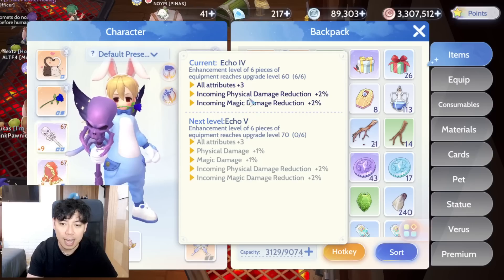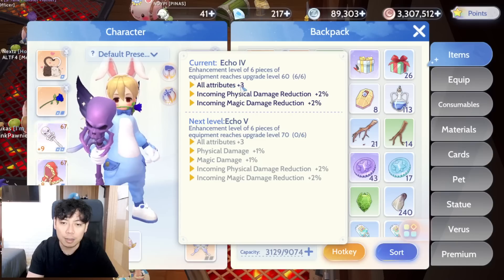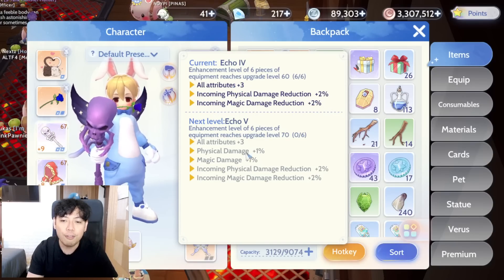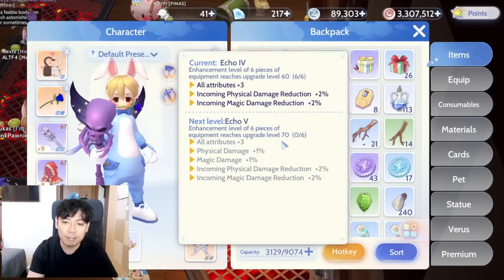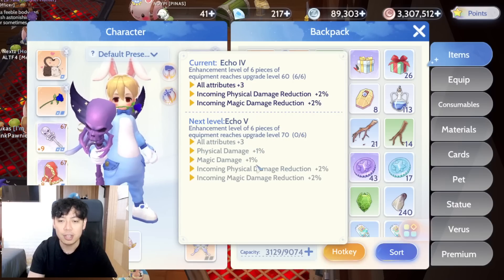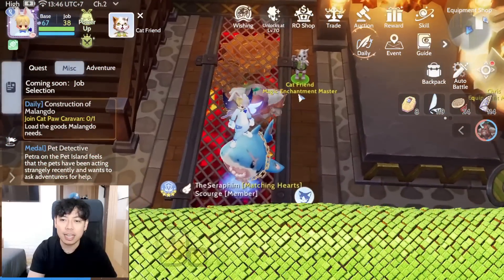Enhancement resonance at plus 12 and plus 15 is quite easier to get. At level 70 you get all attributes plus three, incoming physical damage reduction plus two percent, physical damage, magic damage, and more.